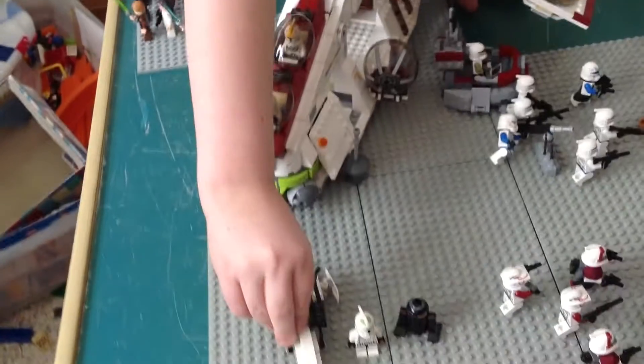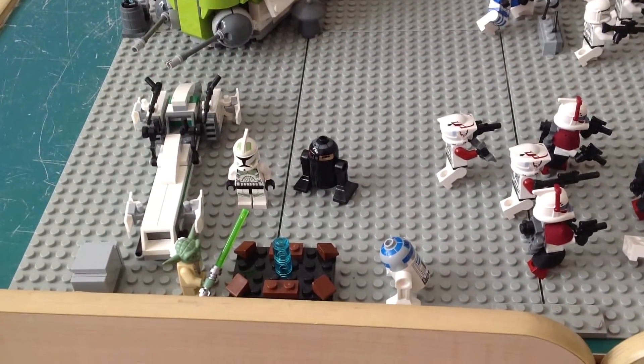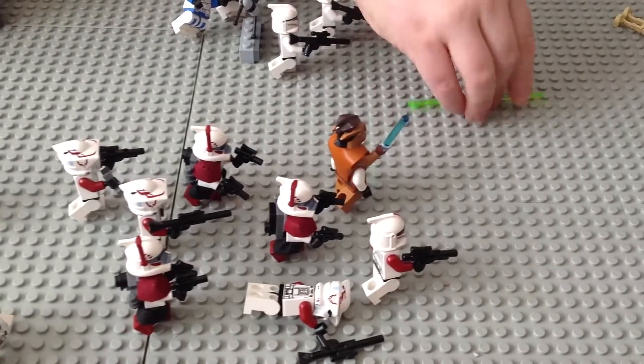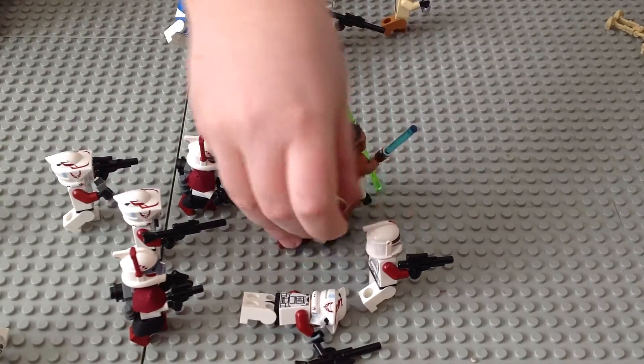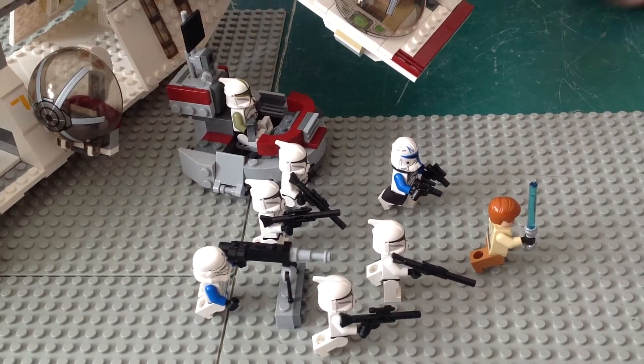Over here you got a commander just coming back from scouting, you got two teams of clones — you have the elite squadron of red troopers and you have the regular clone trooper squad. And you have just a little command outpost.